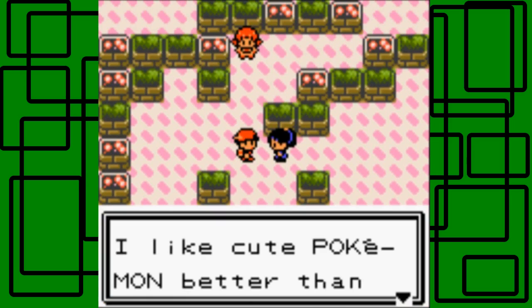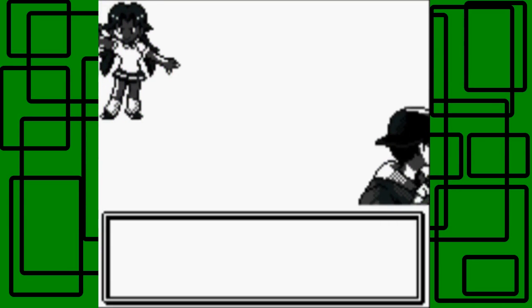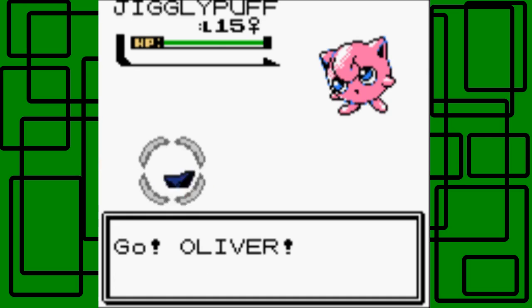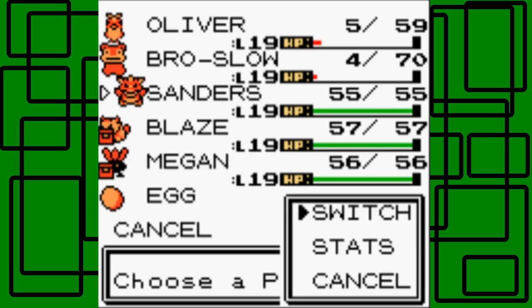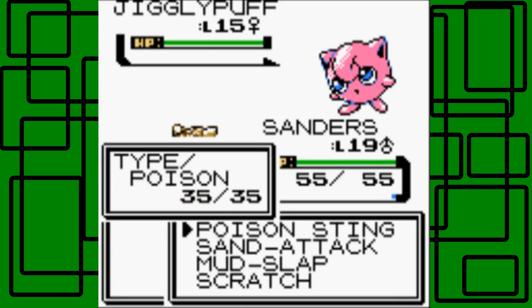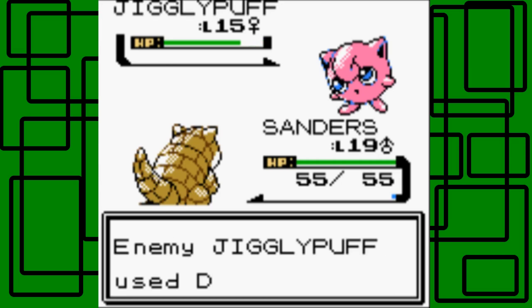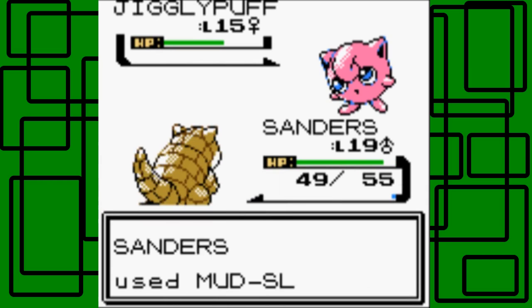There's one more trainer - she says she likes cute Pokemon better than strong Pokemon. Bridget would like to battle - she has a Jigglypuff. This Jigglypuff probably knows Sing, so let's switch out. Brustle is on low HP too, so let's go to Sanders. Jigglypuff used Defense Curl. Let's go for Scratch. I'm just going to cut ahead to where this thing is almost fainted.